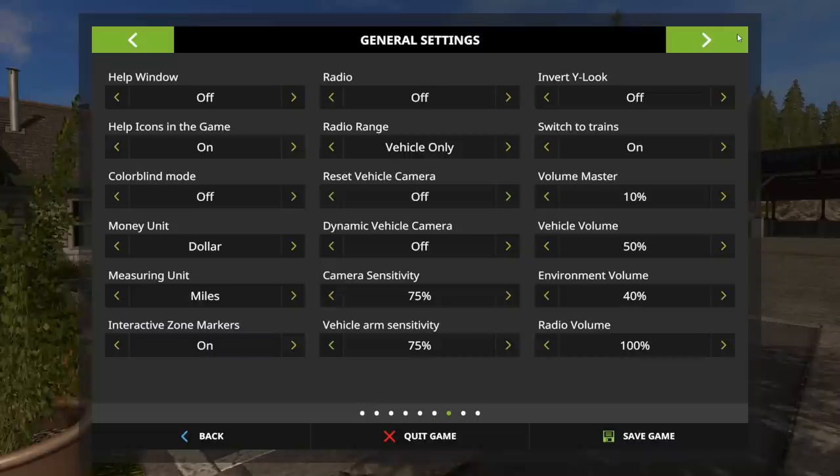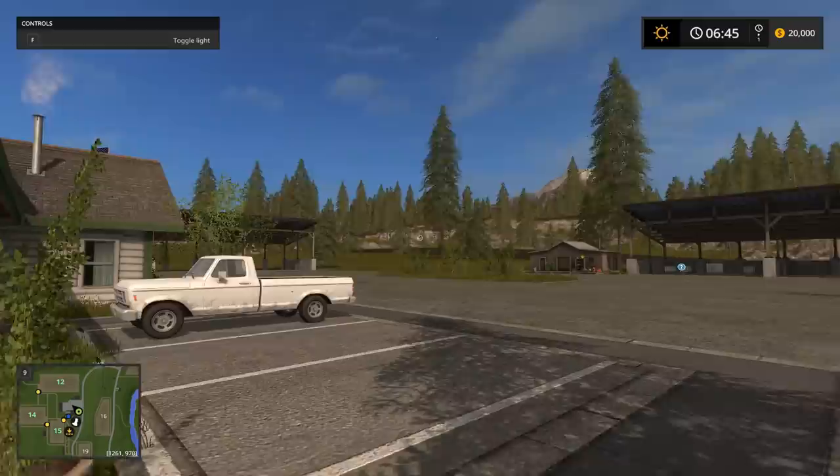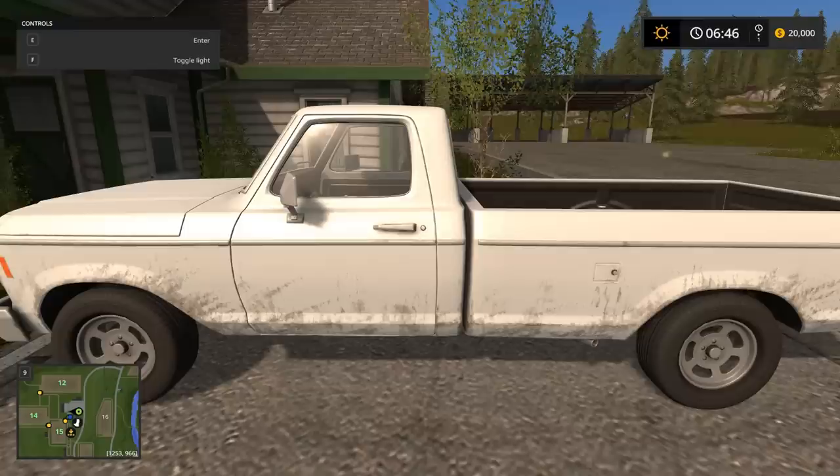Now, once again about buttons — go into the menu and back to general settings and turn the help window on. If you go back, you'll notice up in the left-hand corner of the screen it tells you your controls. If I press the F key, it turns my light on. You can see my flashlight turning on and off. If I get into a vehicle, as I get close to this truck, it says E for enter. Your help screen will tell you what buttons to press to do these actions.